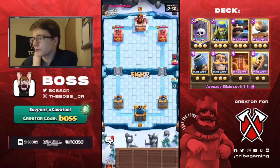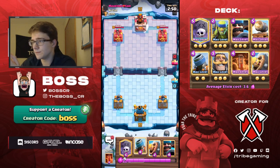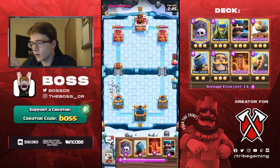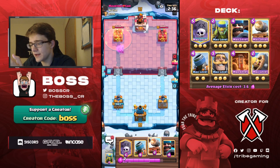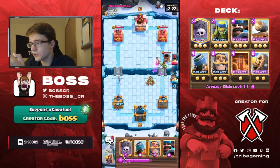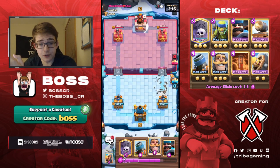Alright, found our next game versus Marno. You know what I noticed - you know who the original person to put a heart in their name was? Anaban. And then everyone's just been doing it now. I feel like he was the one who started the trend, and after that everyone just started doing it and it became a pretty common thing. Anyway, just a fun fact that anaban was the first one to do that. Looks like we're potentially versus that firecracker mortar cycle deck - should be a good matchup for us.